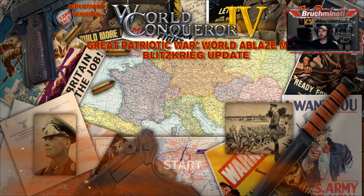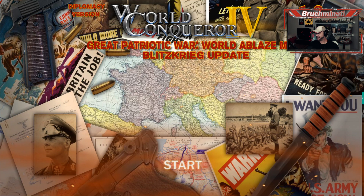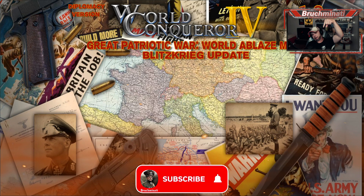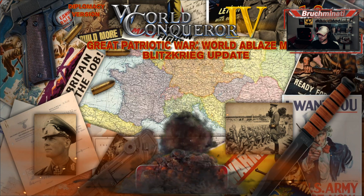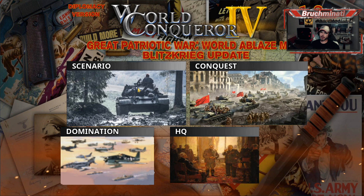The Conquerors put out another banger - a new mod: Great Patriotic War World Ablaze, Blitzkrieg update. It has 31,900 hexes and is an absolutely massive map. As always, in my description will be a link to the Conqueror's video, and in his description will be the download links - so go ahead and start spamming the comments asking where the download link is.